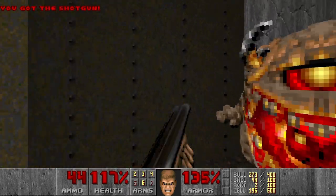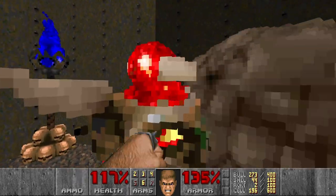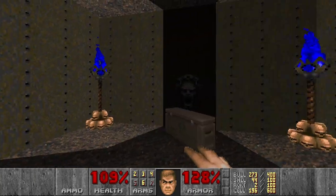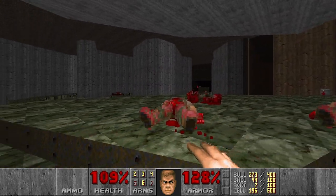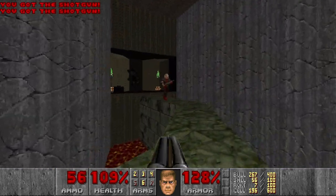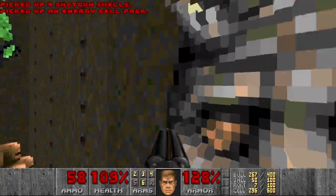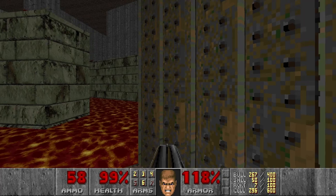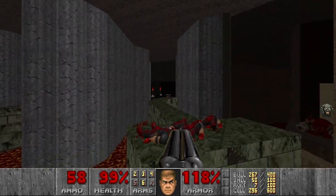Let's press some switches. And this pain elemental — I will just punch you. Central section. I think there should be one revenant. And more cells. And finally come two barons. I have about three hundred cells.